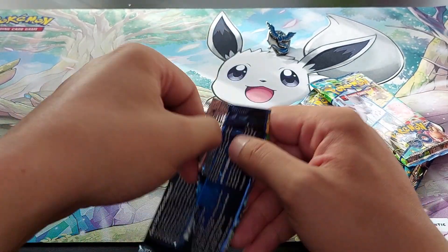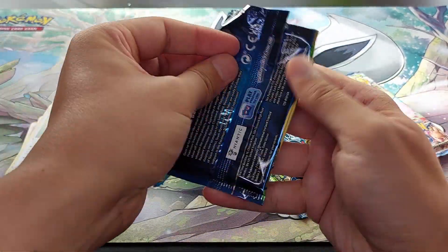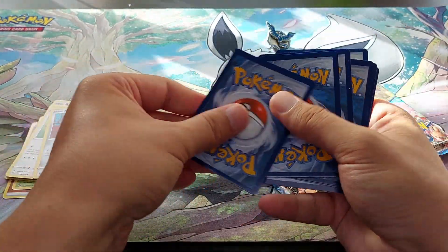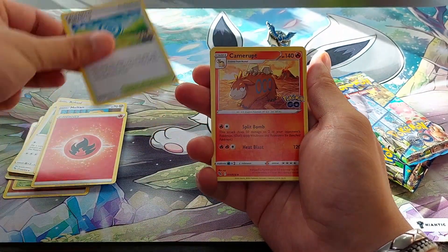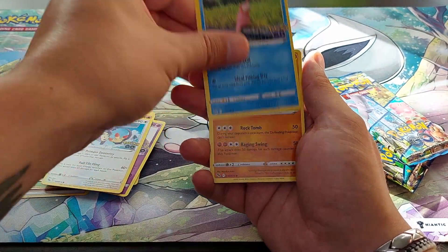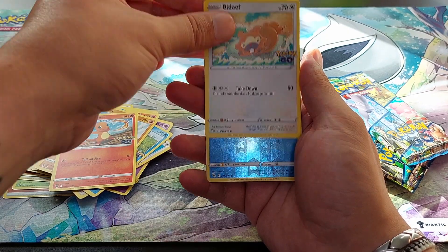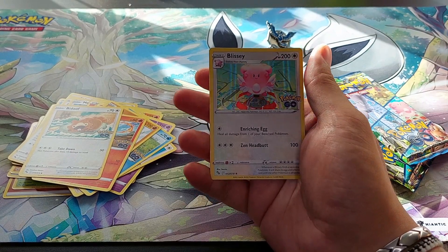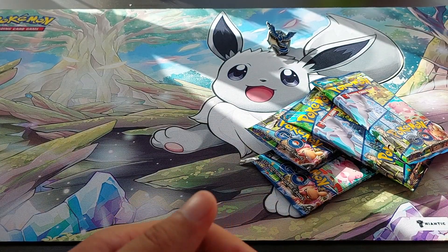Second pack. Come on, there we go. We have Fire Energy, Pokestop, Camerupt, Zangoose, Ambipom, Slowpoke, Onix, Charmander, Bidoof, Reverse Holo Squirtle, and a Blissey Holographic. Okay, we can take it.